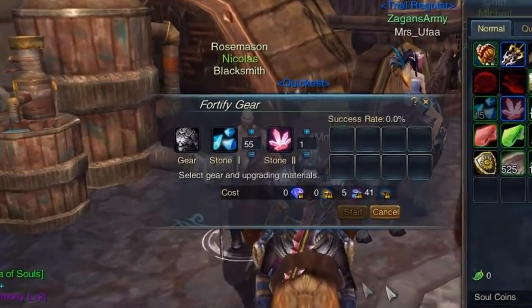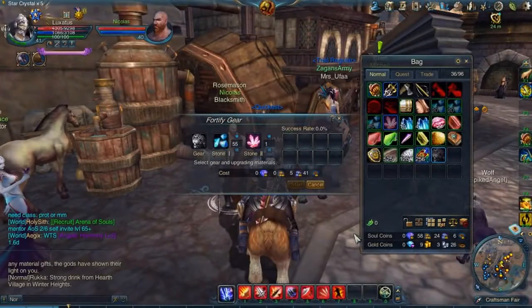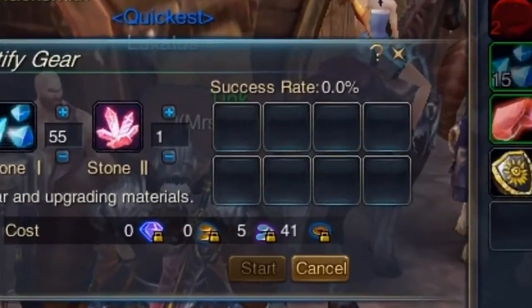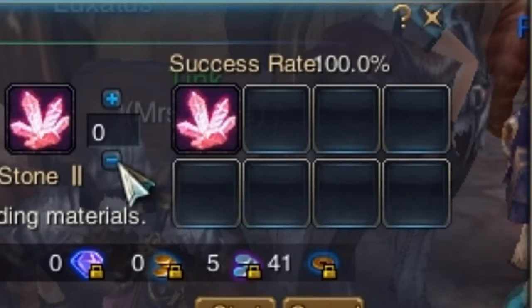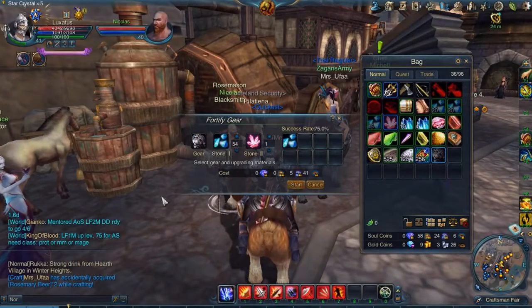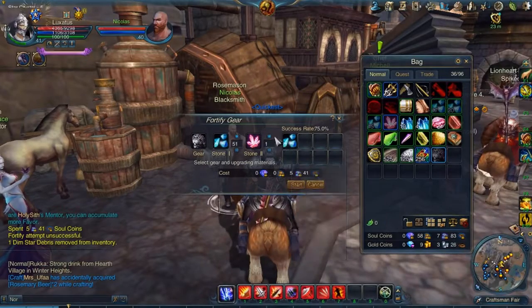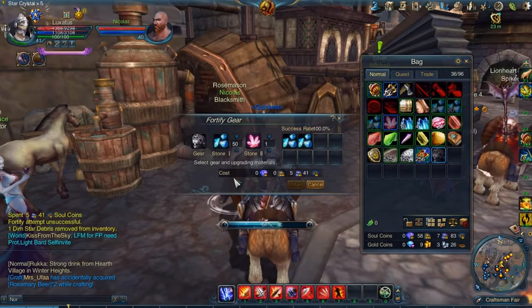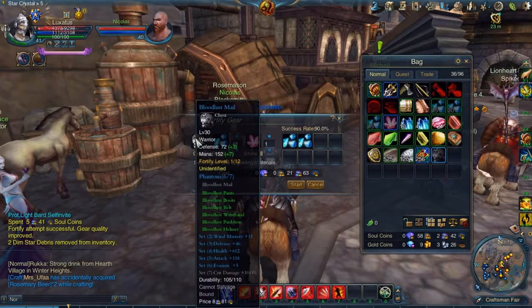You'll see that the slots Stone 1 and Stone 2 are filled in with Dim Star Debris and Star Crystals — these will be the ingredients for now. There's also a success rate on the top; right now it's at 0%, but when I add a Star Crystal to it, it immediately becomes 100%. However, I don't want my precious Star Crystal to go to waste already. So instead I'll select 1 Dim Star Debris. Now the success rate is different — 75%. I'll give that a try, but the fortification was unsuccessful and my Dim Star Debris is lost. Since 1 Dim Star Debris gives a success rate of 75%, I'll use 2 instead to ensure the process will be successful. Notice the glow at the icon of your gear piece. We can now see that the gear stats have increased a bit and the Fortify Level is now 1 of 12.